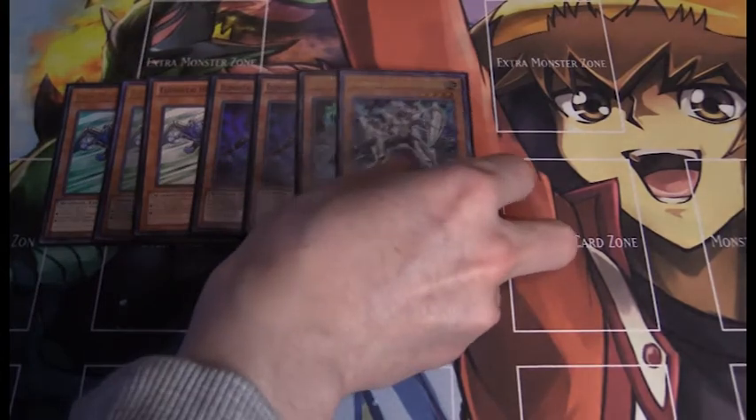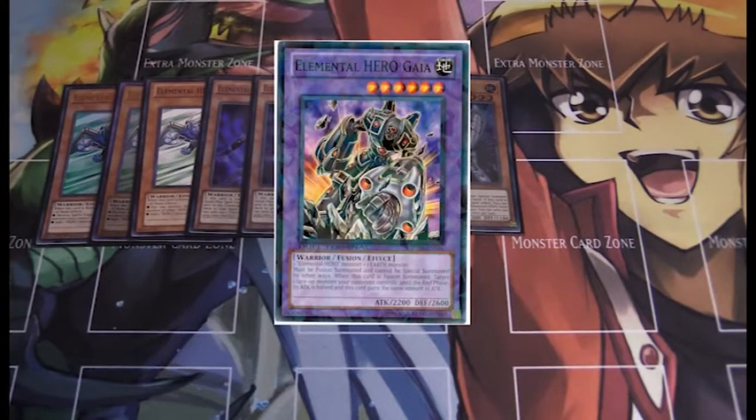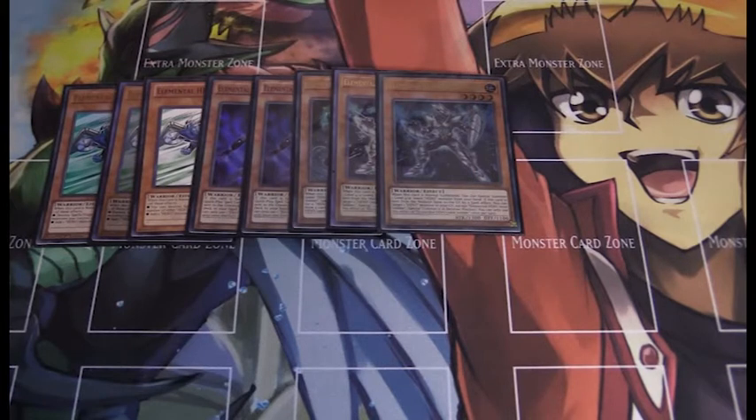Next up I run two copies of Elemental Hero Solid Soldier. The ratios seem a bit odd but this works very well consistently. Solid Soldier has the effect that if he's normal summoned, you can also special summon another level 4 or lower Hero monster from your hand. So you can normal summon Solid Soldier, bring out Stratos, and get a search, or bring out Shadow Mist and get your Mask Change. He's very strong. He also has another effect: if he's sent from the field to the graveyard by a spell effect, you can special summon another level 4 or lower Hero from your graveyard except Solid Soldier.